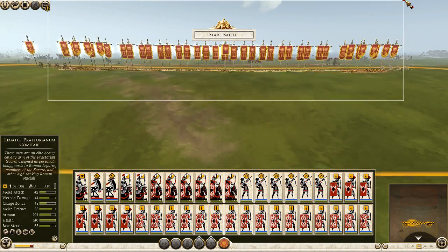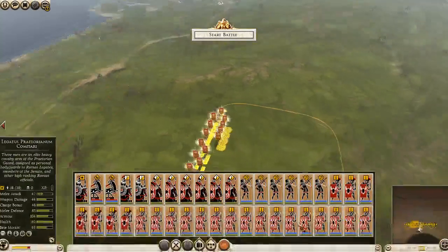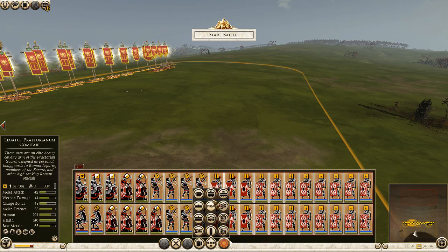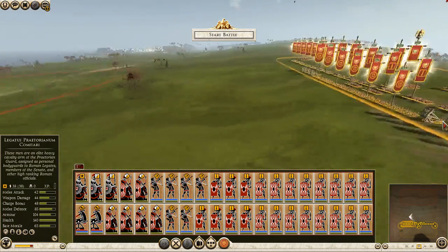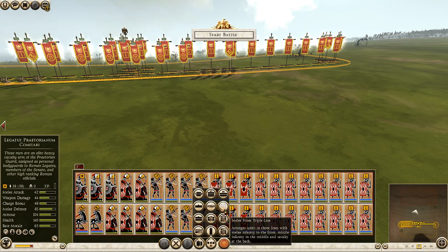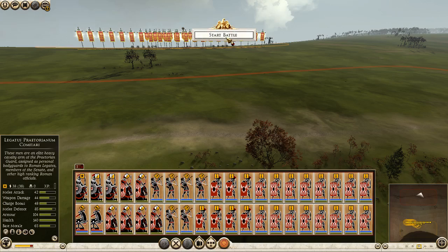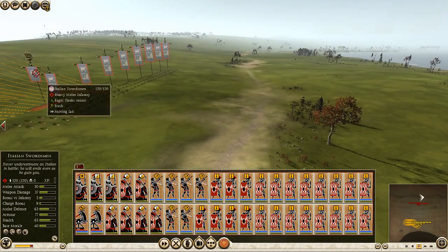Now I can set formation down there on the map. Here are the Triplex Acies, or however you have that. A little bit of bear formation for this. Now this seems more effective. Let's go.